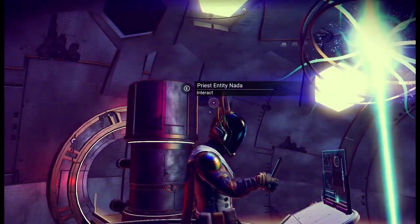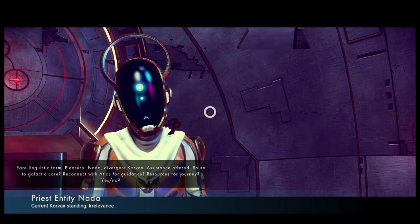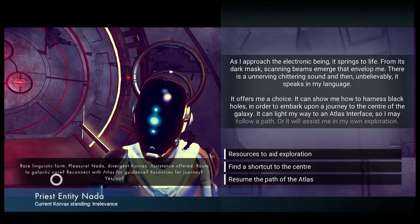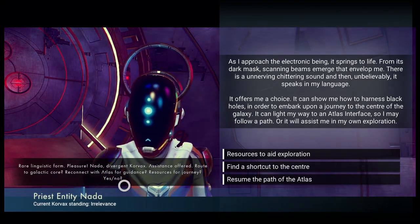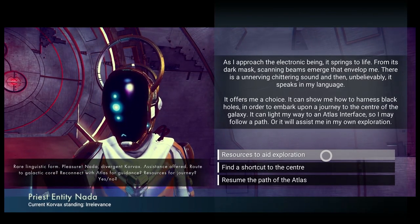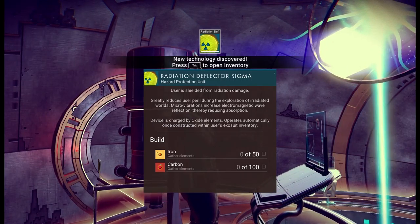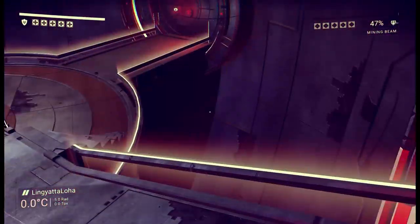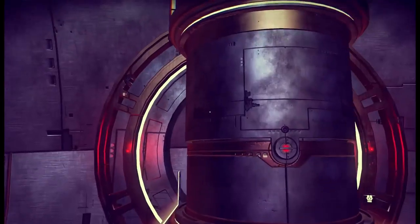I haven't had an alien colonist encounter above level three - that is unfortunate. I will be back to talk to you. Who are you? You are an anomaly priest entity - Nada, hi, how are you doing? Rare linguistic form - pleasure. Nada: divergent Korvax, assistance offered. Route to galactic core, reconnect with Atlas for guidance, resources for journey - yes or no? I'll take the resources to aid exploration. Yay - thank you very much. We get radiation deflection.